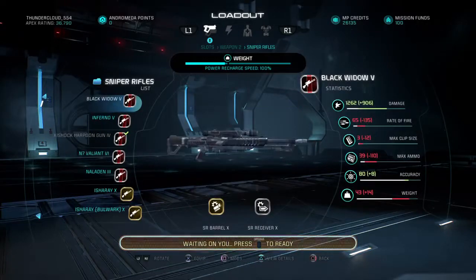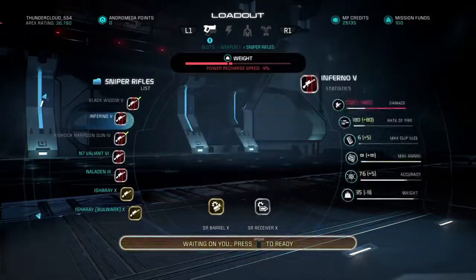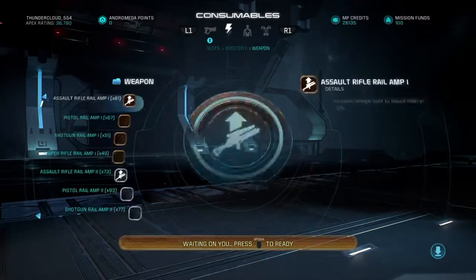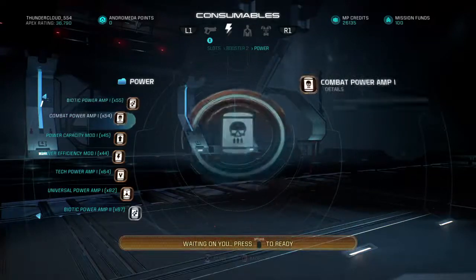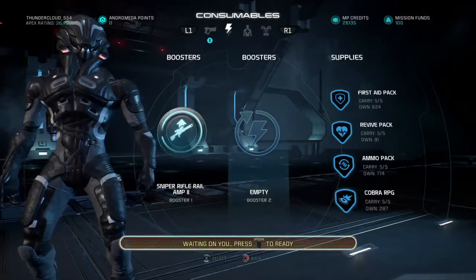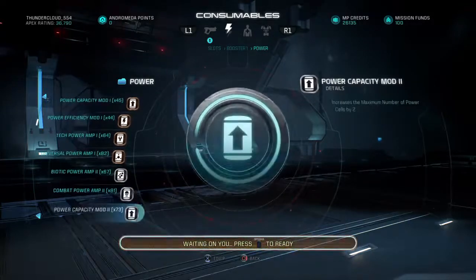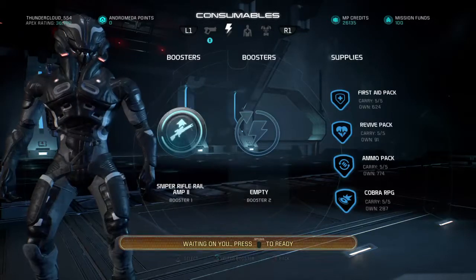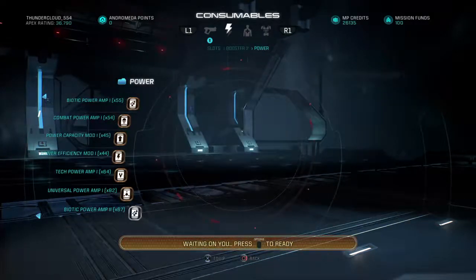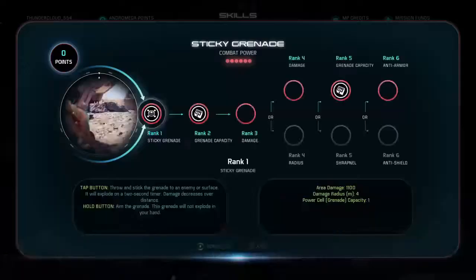For this character I'm gonna reset her up for sniper, because that's what she's supposed to be — a sniper build. I forgot to change this before I started, sorry about that. For the two boosters you're gonna want combat power amp or power cell capacity, and sniper rifles if you're into sniper rifles like I am. So for power we're gonna go combat amp because I got this grenade capacity.